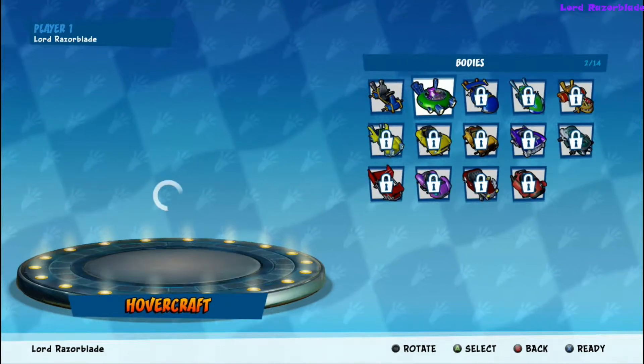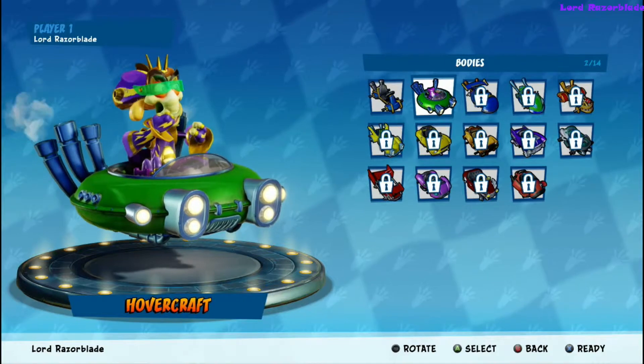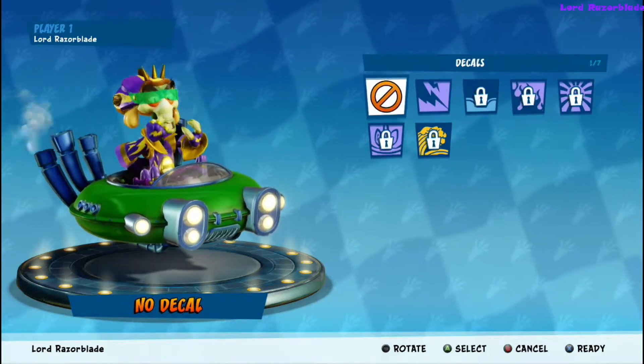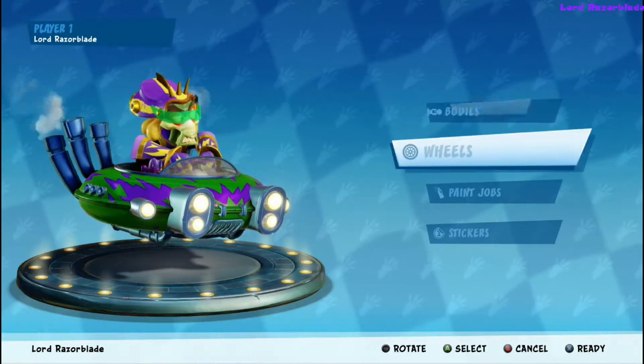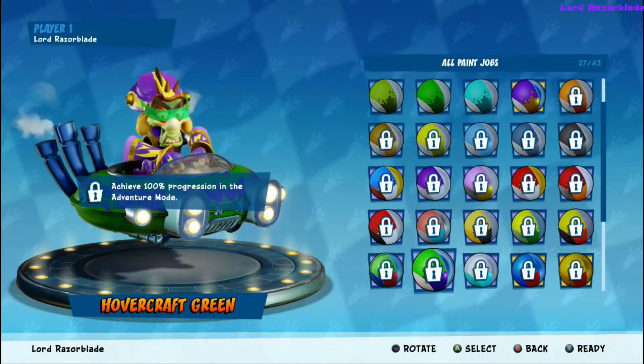Once you pick a different ride, I don't think that matters either. I think it actually has to be an actual customized detail on the cart. So once you go into the decals and you have stickers and paint jobs, once you add one of these to it, it should pop the achievement.